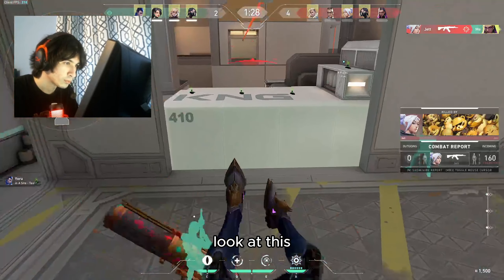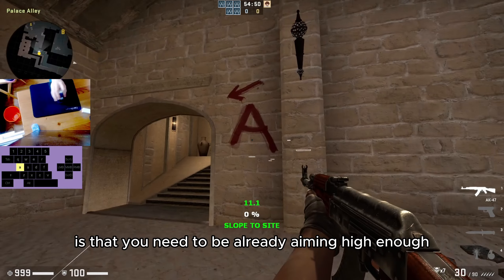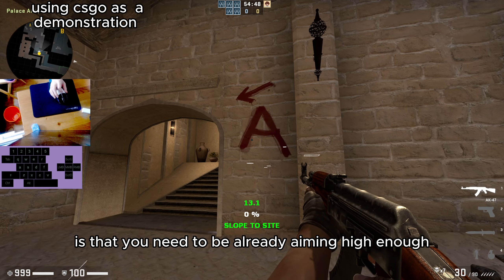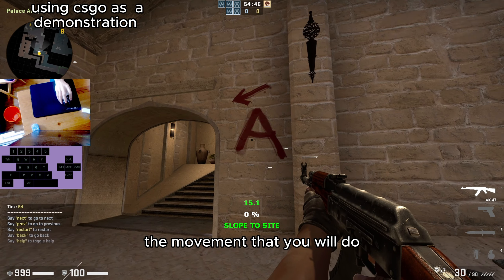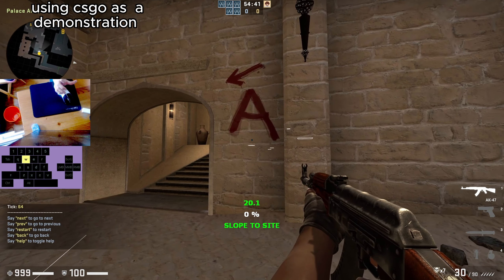The first important thing about pre-aim is using peeker's advantage. It's quite simple — you need to make your swing short and quick. That means you need to be already aiming high enough, and you need to counteract the movement that you will do.